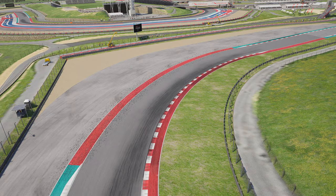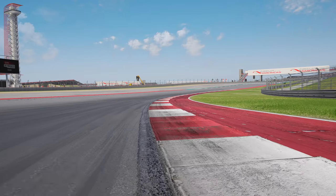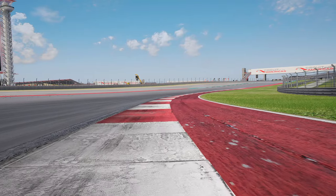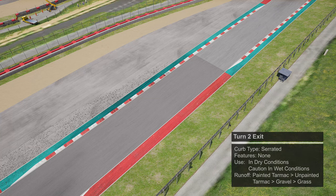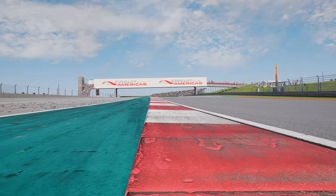For the right hander of turn two, take this completely flat out in the dry conditions. In the wet you may need a small lift depending on how wet it is. It's a fourth gear corner and although there's no camber, there is a little bit of compression which should help you hook up towards the inside curb. You can run the inside curb with no problem in the dry, but take caution in the wet and definitely avoid the painted tarmac on the inside as it will be very slippery. At the exit there is a serrated curb with painted and unpainted tarmac beyond — you can use this in both dry and wet conditions.